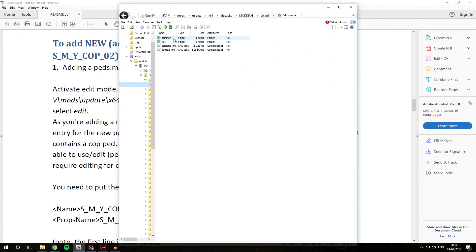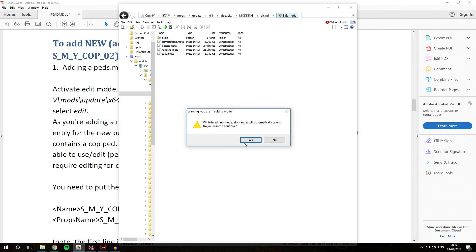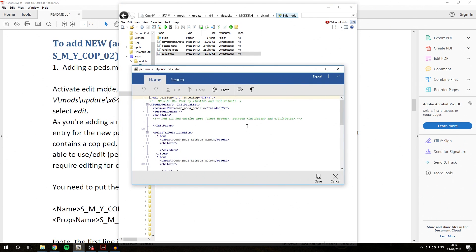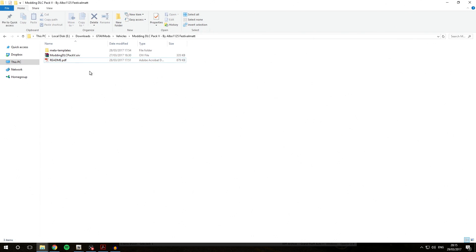After that we're going to go into 'common/data' and find PEDS.meta. We'll activate edit mode, right-click PEDS.meta, and hit edit. Once that has opened, you can see the PEDS.meta entries. For every add-on PED you add into the game, you need a new PEDS.meta entry — otherwise the game will not recognize the new slot you're installing it into. Most PEDs do not come with any PEDS.meta entries.